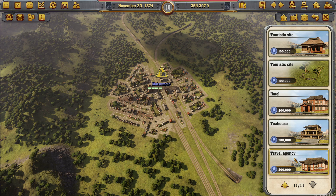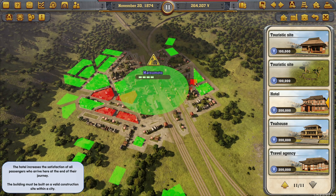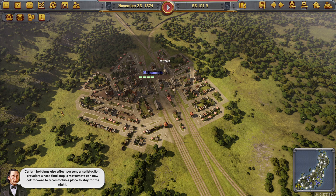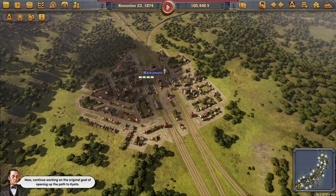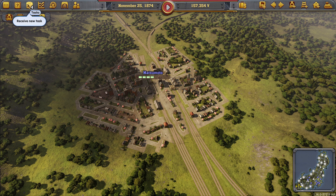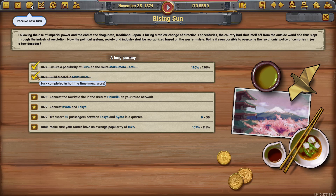Had that not happened we would have been stuck. Even more fortunate, we have the money to plonk this hotel in. Certain buildings also affect passenger satisfaction. Travelers whose final stop is Matsumoto can now look forward to a comfortable place to stay for the night. Now continue working on the original goal of opening up the path to Kyoto. We have four new tasks — is it a golden? It is a golden tick! Look at that. Lovely.